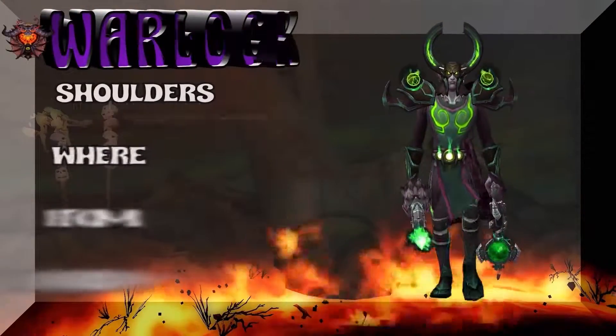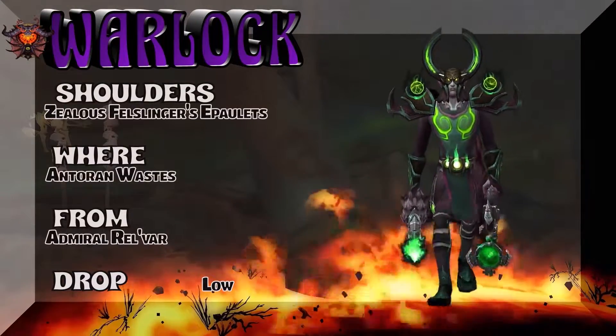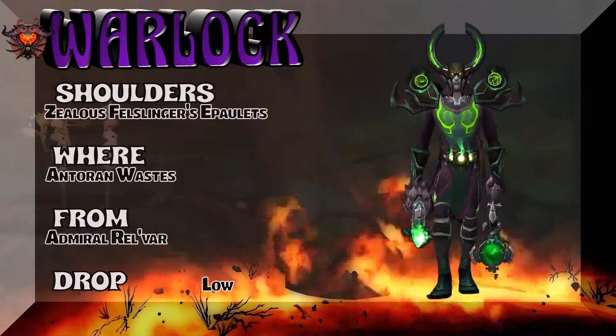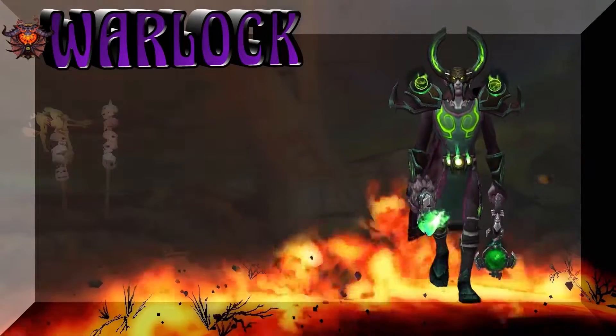We always start off with the shoulders — the Zealous Fellslinger's Epaulettes. These are difficult to pick up, but you can farm them pretty regularly, so it kind of all works out.